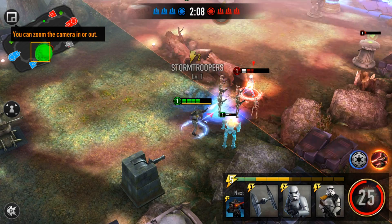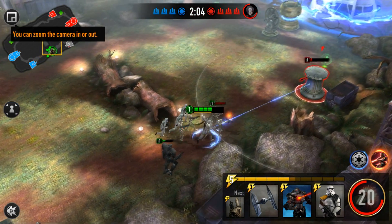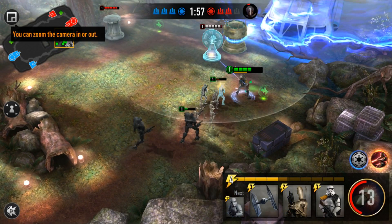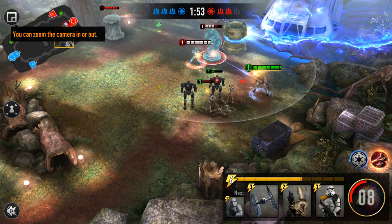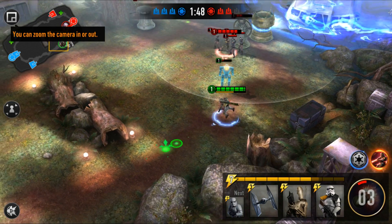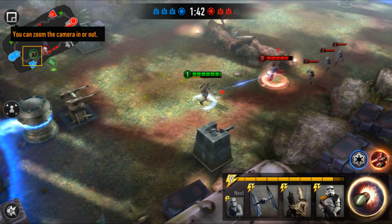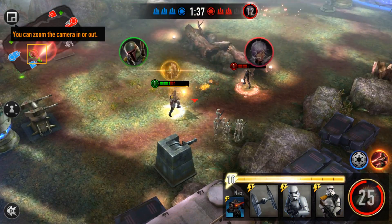Battle Droids in front, strong troopers behind — she'll die there. Onto the shield generator again. Drop down another card and pick up the health pack to attack that turret. We're losing a lot of units so we want to get out of there — we don't want to get killed because that leaves us open to attack. Battle Droids in, using my special ability.